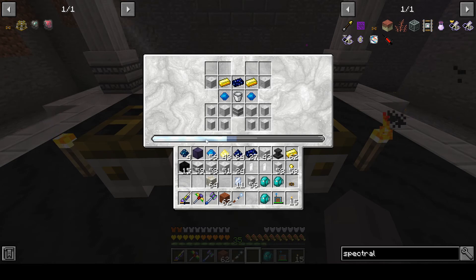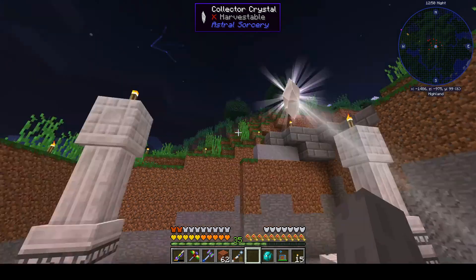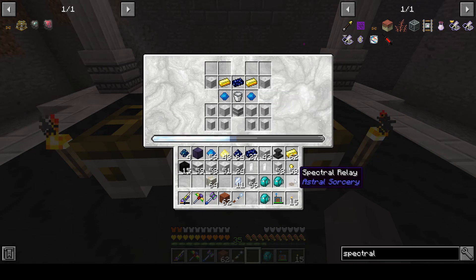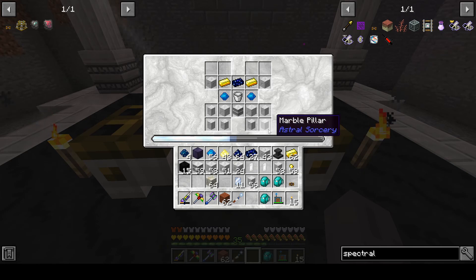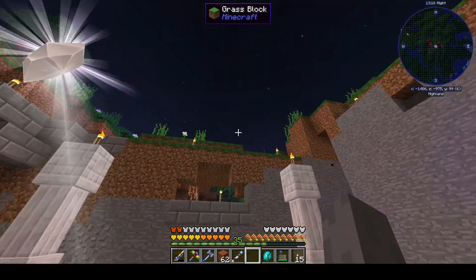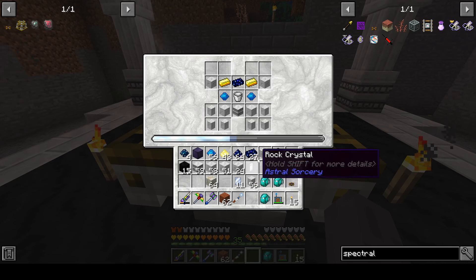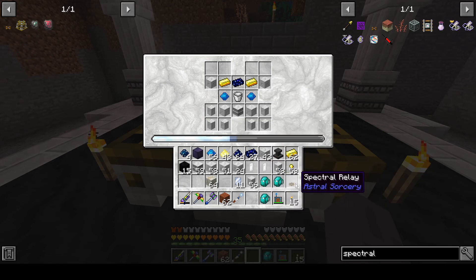Our other attempts stopped right around here over at the base, so hopefully this table will get it done with this Collector Crystal. In the future we'll be able to make our own Collector Crystals, and I just made a spectral relay which I think can also help boost power back at the home base. We seem to have stalled out just a little short — unfortunate. Not sure what we're going to do now; I guess we'll try another crystal, another location, or maybe set up this relay, which apparently can help.